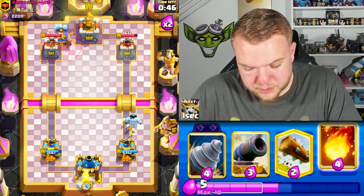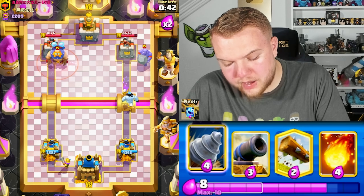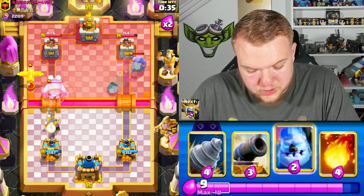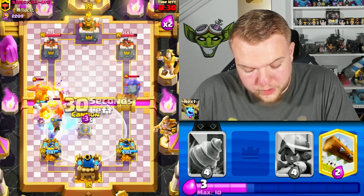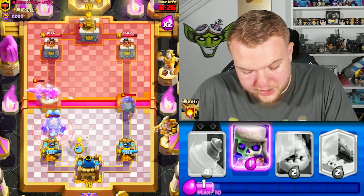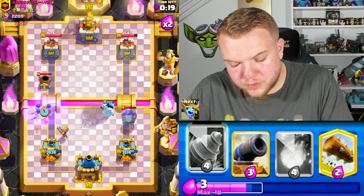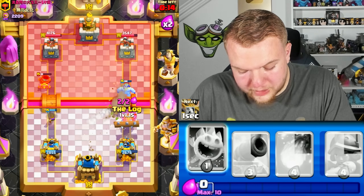Ice Golem, Musketeer — he goes with Bowler as expected. I won't push into the Bowler, just cycling with Musketeer. Ice Spirit, Skeletons — he probably goes Tornado. He goes Bomber then — Fireball quickly! He also has Lightning — that Lightning was really, really good. Ice Column, then Skeletons offensively against the Mortar, followed by Goblin Drill. The Bowler is getting a lot of damage but we're equalizing meanwhile.